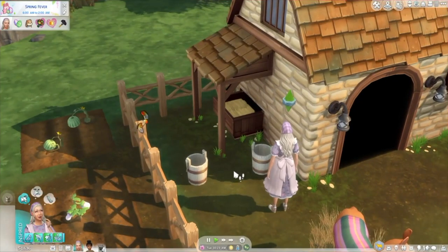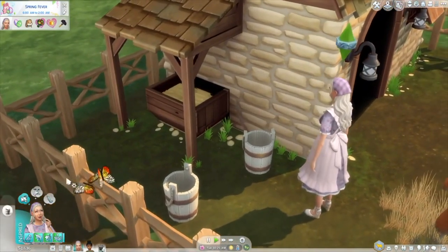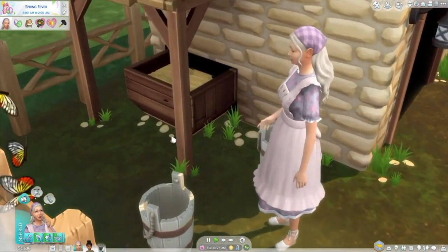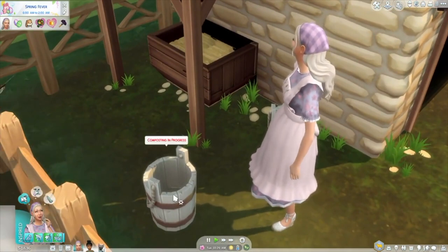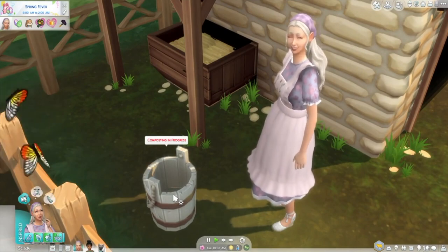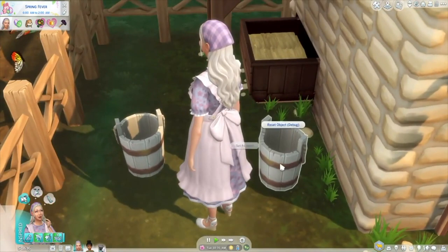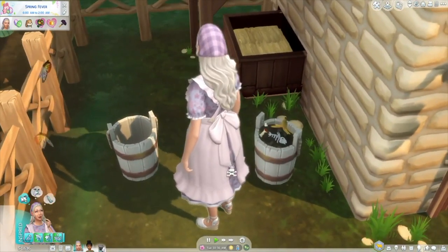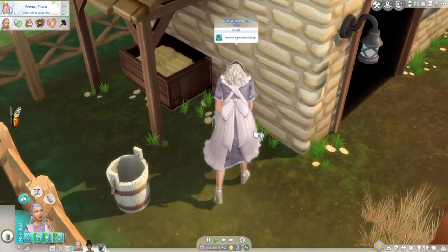This object already goes great with Horse Ranch, especially if you have Cottage Living and have a full-on farm. Hopefully this could be updated once Horse Ranch is out, because maybe then we could compost horse manure. And we are getting that new harvestable, the prairie grass — I think that could also make sense with this compost bin.